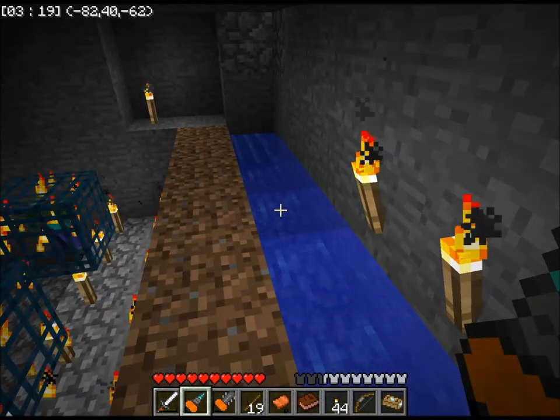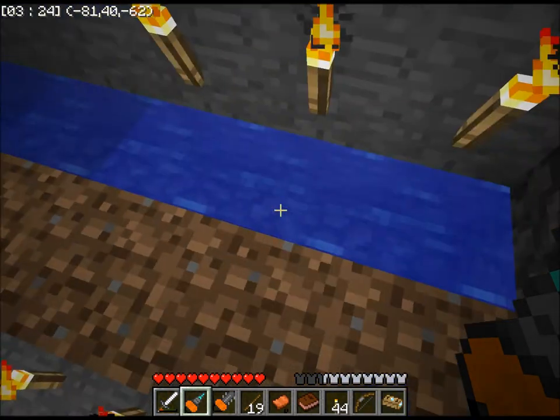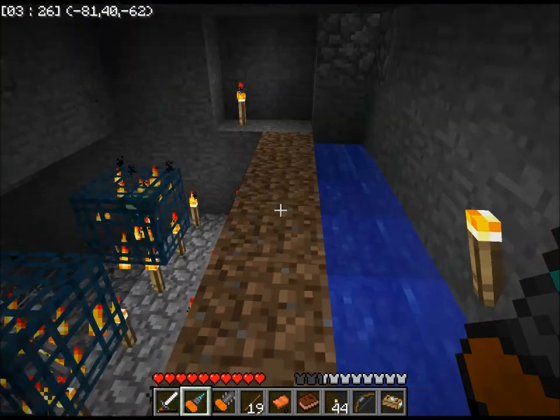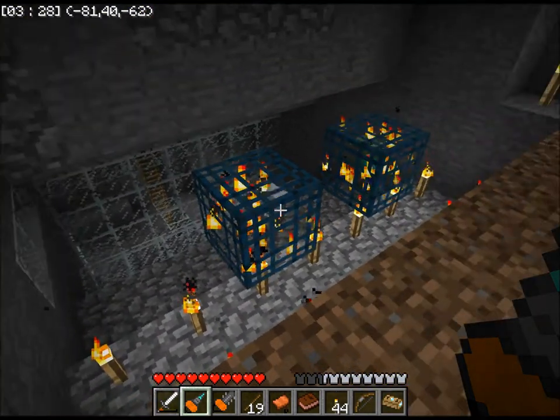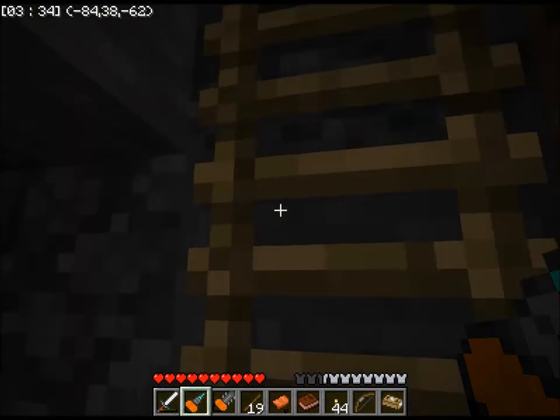I've got the water here, and then if I take these out it'll flow down, the mobs will spawn. You get the idea. Drowning traps are pretty easy to make, except that I hadn't done it in a while, so I couldn't remember how to do it.